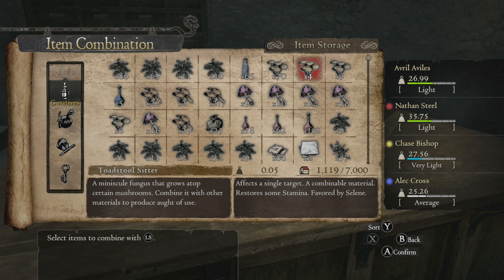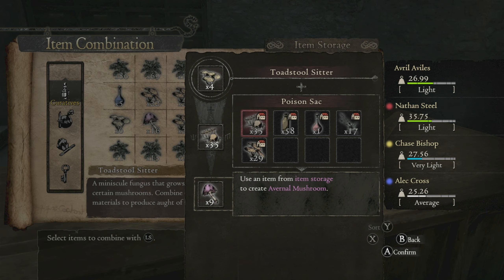The Toad Stool Sitter is the one that you find outside of the abbey, like I said. And you can combine it — I only have a few because I made some of these already. You have to combine it with their mini-shroom. Oh no, that one actually combines with a fire pipe.